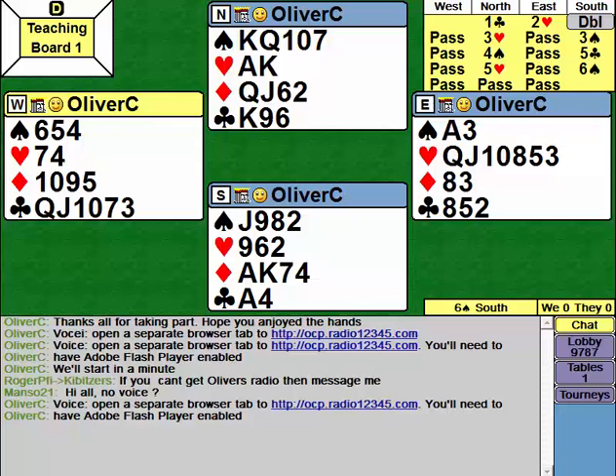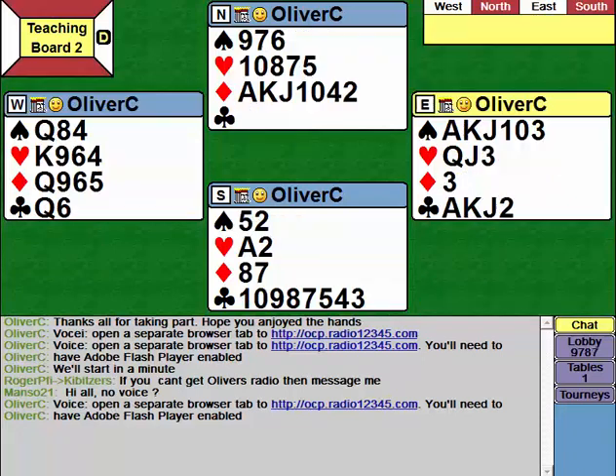Can everybody hear me? Okay, hand two. Again, a one club opener with OCP. If you're playing Standard American, you're probably opening it one spade. OCP will bid one spade with this West hand, showing a balanced positive.